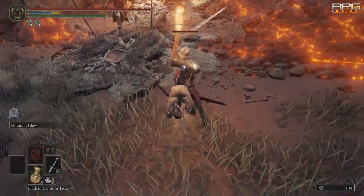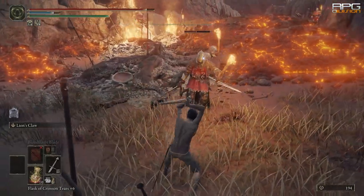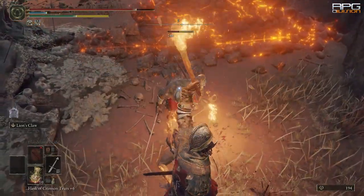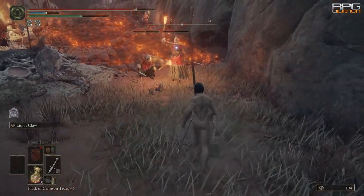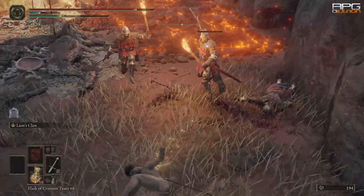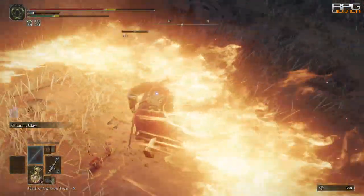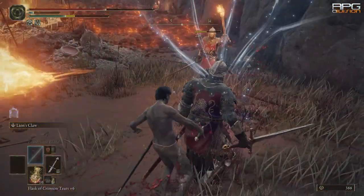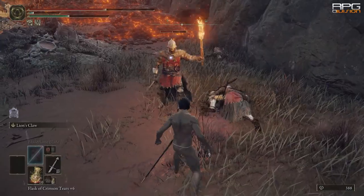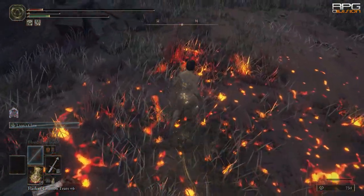Hyper Armor is active poise, unlike the passive poise explained earlier. Essentially, upon using certain Ashes of War you won't get staggered at all. Lion's Claw and Wild Strikes are a few of many Ashes of War that grant Hyper Armor. I haven't tested spell casting but would assume Hyper Armor could occur while casting certain spells. In the case of Ash of War Hyper Armor, your character's poise value doesn't matter.